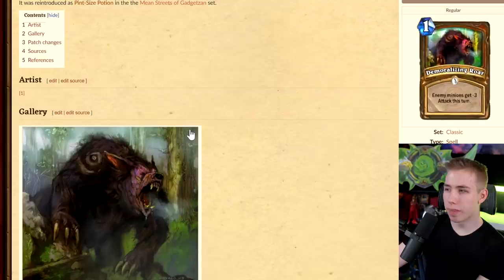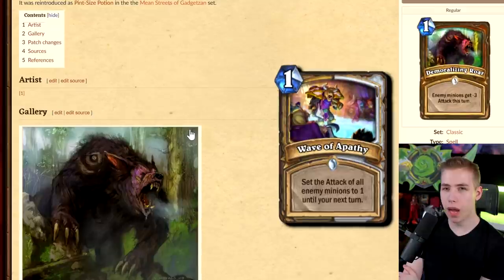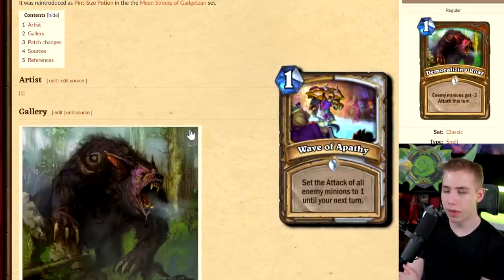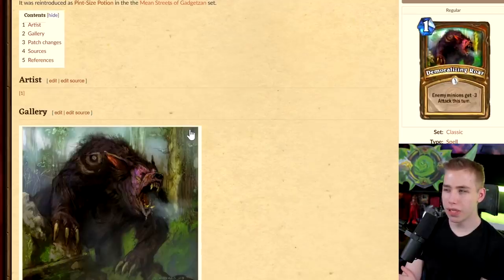This card looks like it's part of some Magic set from like 20 years ago. Demoralizing — enemy minions get minus attack this turn. I could swear this is a card for Priest. We do have Wave of Apathy now since Scholomance. I guess it just doesn't make sense for the class identity, but we kind of have this card in the game.